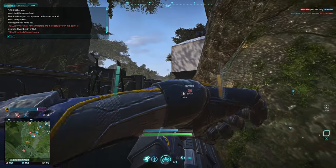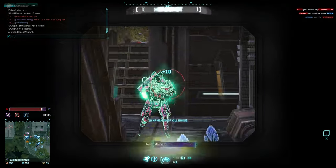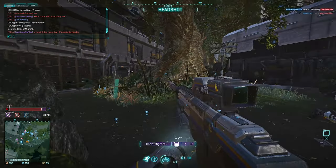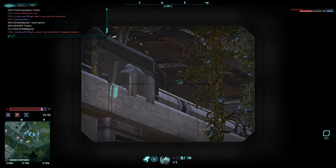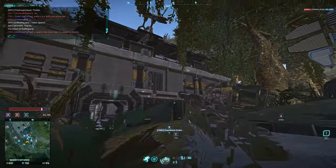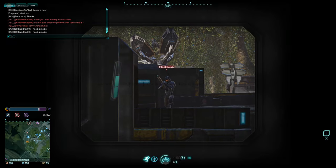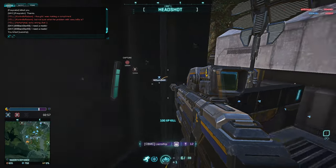In a game like Planetside 2 you have to be able to position yourself well as an infiltrator sniper, especially if you play quite close up to the enemy. The second you are about to take the shot, you shoot almost exactly the same moment as you become visible, and then immediately back into camo and move to the side or into cover if there's any close to you.